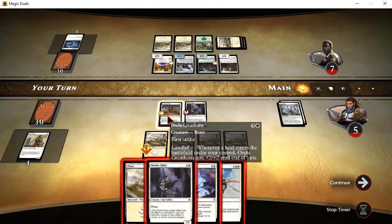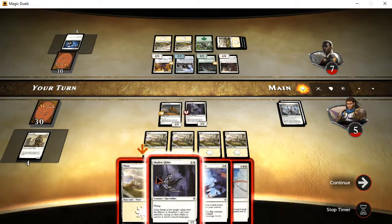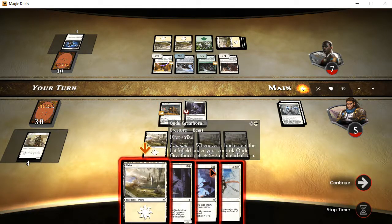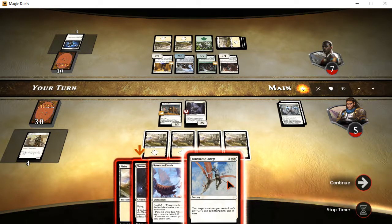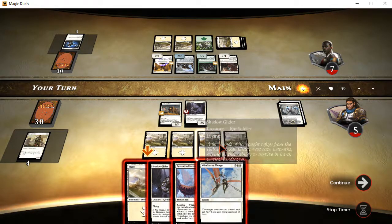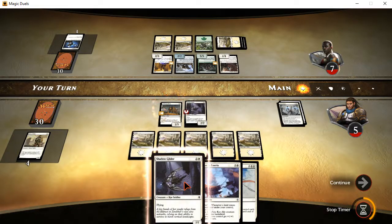Undo Great Horn gets plus two, plus two until end of turn if I get a land out. So it'll be a 4-5, and I can boost it further to be a 6-7, and that'll get a boost. I think I can finish this now — I just need to pop that land out and then it powers up.